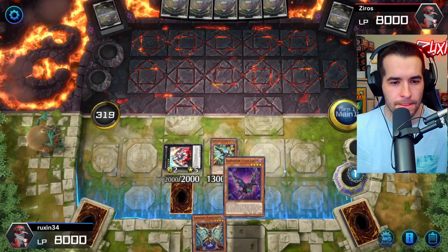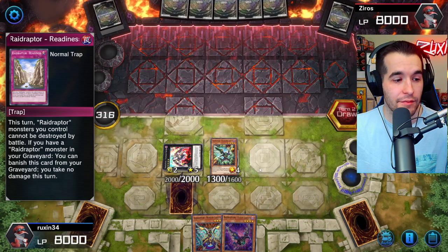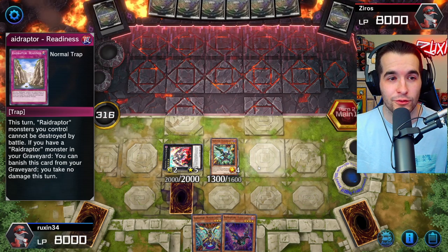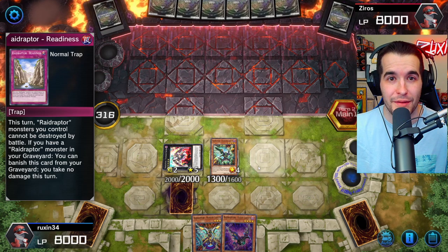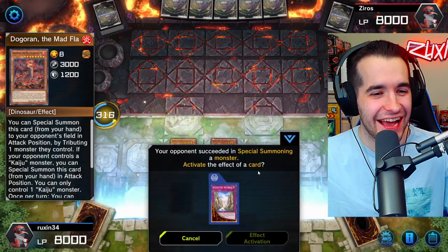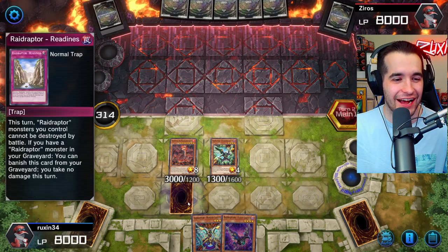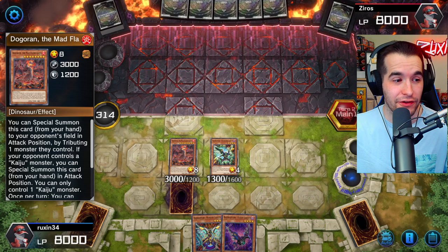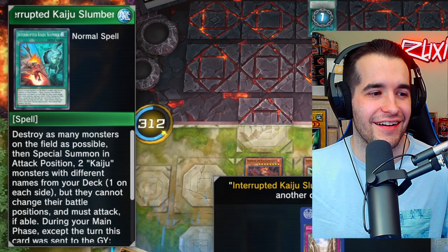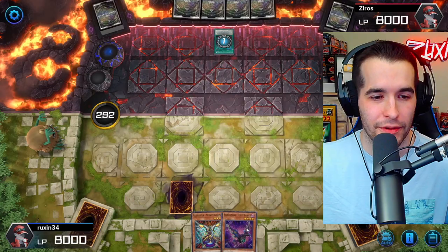We detach the Fuzzy Lanius because that's going to give us a search. We special summon the Stranger Falcon, go to defense position, activate the Lanius to get another Lanius to hand, then pass. It doesn't feel good, but we do have a couple of things. If he's playing a good deck we're dead — we need him to be playing a bad deck. On Master Duel ladder it could be sweaty or could be somebody who just got back into the game. He's in Gold so maybe not. Oh, he just Kaiju'd our Raid Raptor card!